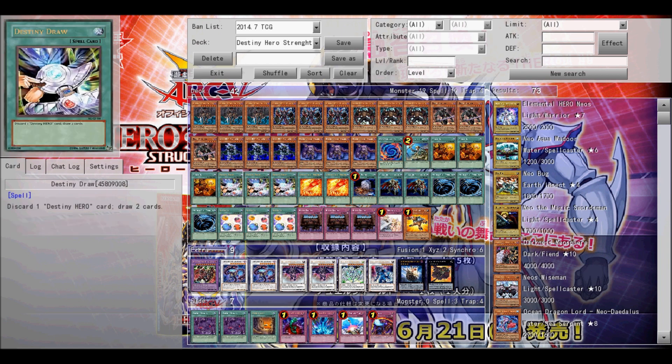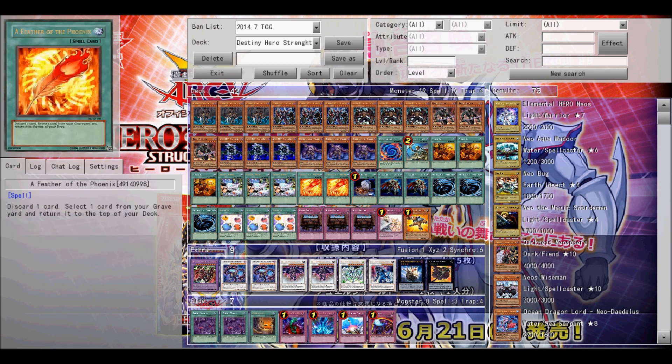Reinforcement of the Army is good for when you need Diamond Dude or Dark Gripher for any reason. Only one in there because there's not that many level 4's in this deck, so you don't really need more. Next up is Trade In, and it's best for when you have a low hand and all you really have is Trade In and Dogma or Plasma — you just use this to draw two more cards.